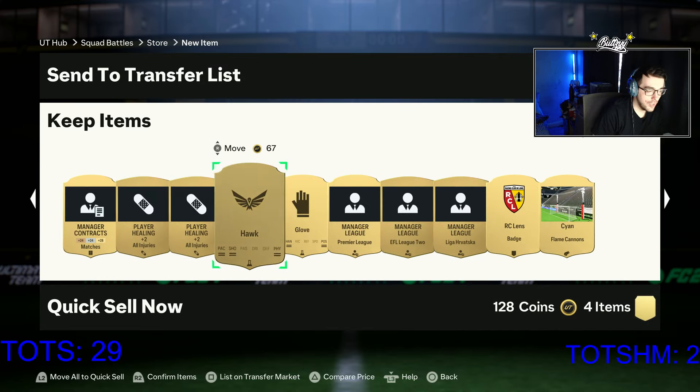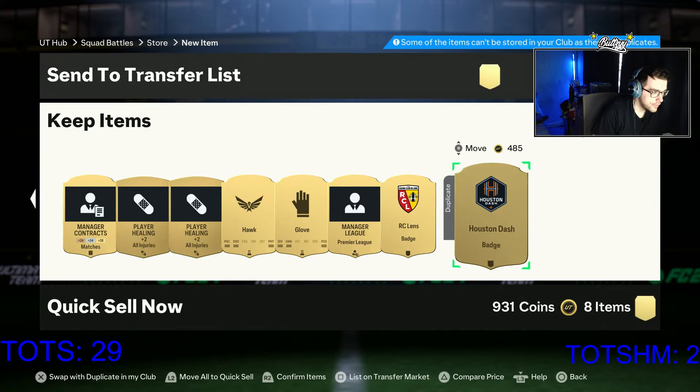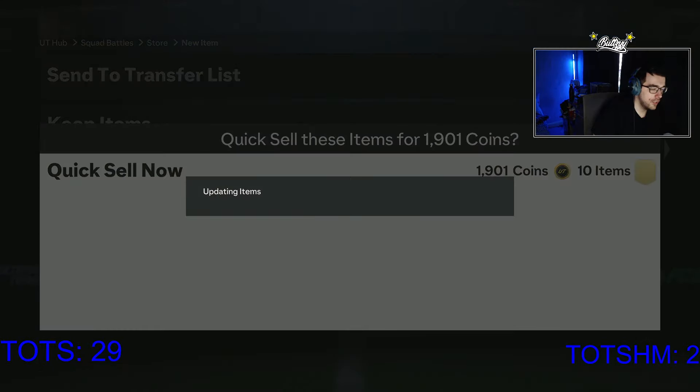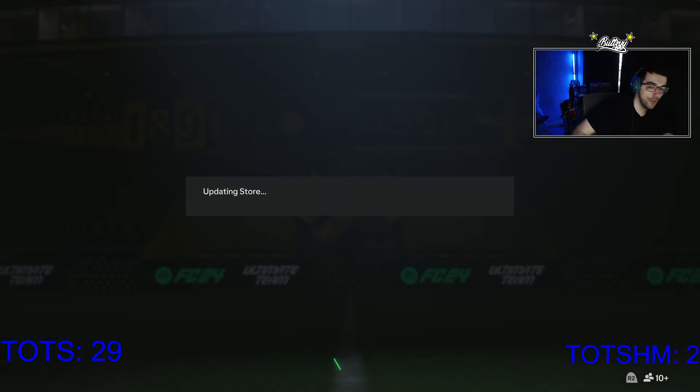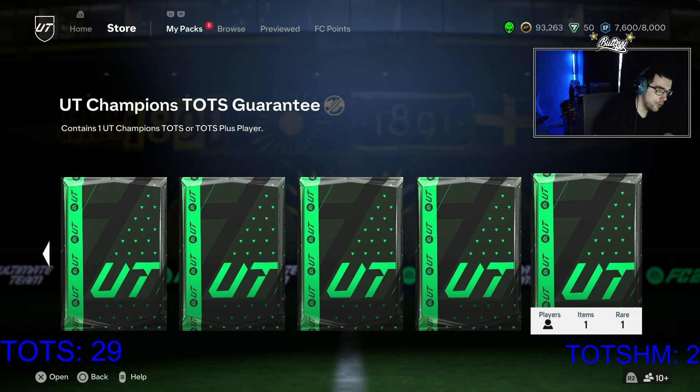Not too bad honestly, it could have been worse. Send them up to transfer - all of these can get rid of these. Quick sell the rest and we move on to the final squad battles reward pack, which will be the untradeable ultimate champions TOTS guaranteed. Contains one ultimate champions Team of the Season or TOTS plus player. Here we go.